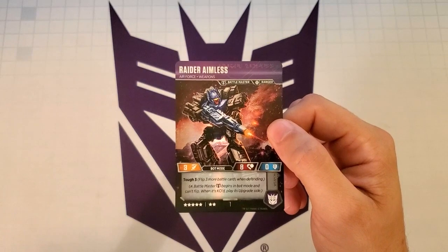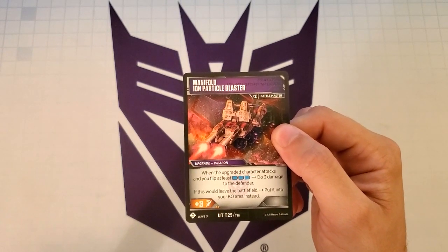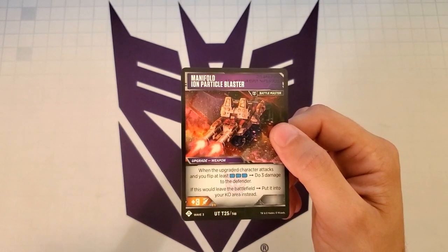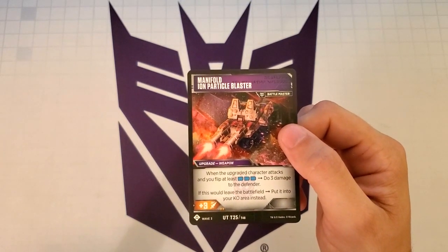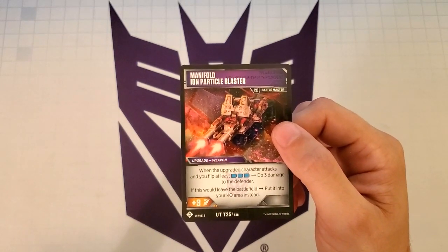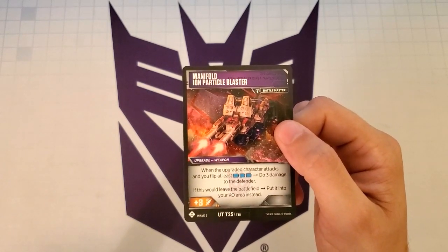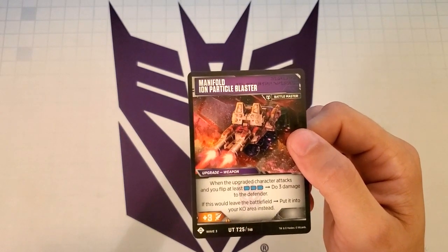The reason he's in the deck is because he's a Battle Master — when he's KO'd, he becomes a weapon. In weapon mode, he has an ability that says when the upgraded character attacks and you flip at least 3 blue icons, do 3 damage to the defender. That's a really incredible ability. Free damage is free damage and bypassing armor is also great. This also gives our characters plus 3 attack, and if this would leave the battlefield, we put it into the KO area instead. I do see Aimless a lot in blue decks — turning into a plus 3 weapon is great and his ability does trigger in those decks with white icons and cards that have two blue icons.